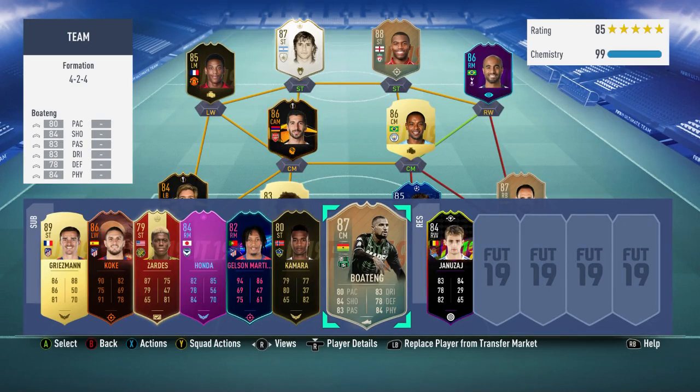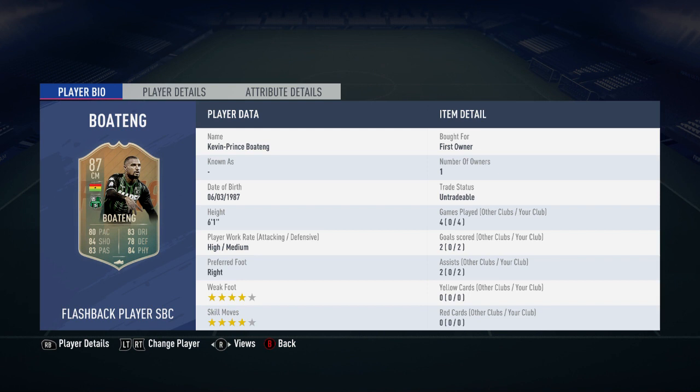Hi guys, LookFog here and welcome to the FIFA 19 player review. Today I'm going to be reviewing the 87-rated flashback SBC Kevin Prince Boateng. He's got a fantastic looking card and he did cost me roughly 150,000 coins to complete his SBC. In the four games that I played him, he scored me two goals and got me two assists. He does have a four-star weak foot as well as four-star skill moves.